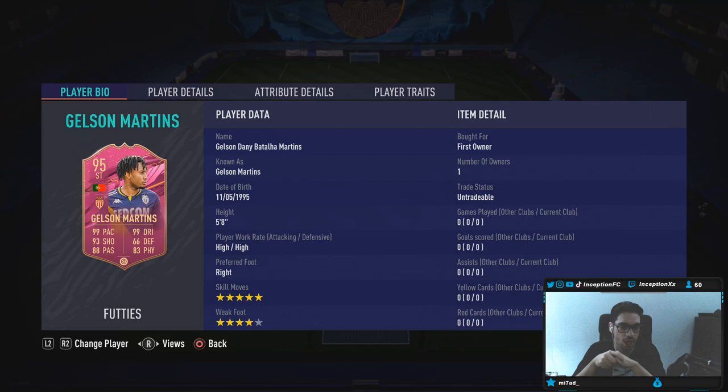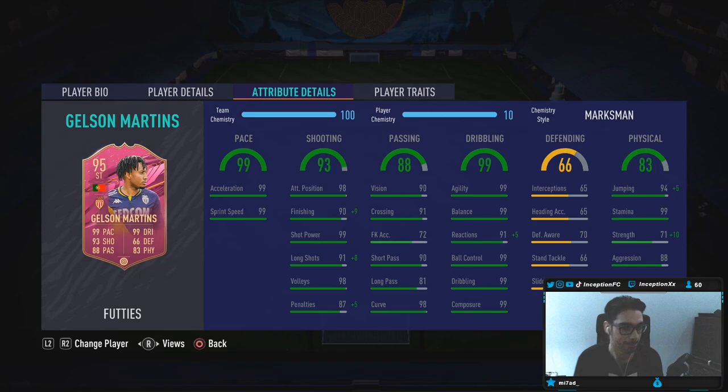With Gelson Martins, we're taking a look at a card who is 5'8", high-high work rates, right-footed, 5-star skills, 4-star weak foot. As you guys know with Gelson Martins, he was a really, really good player to have in the beginning of the year, especially for that link with Renato Sanchez. But look at what they did to this absolute bad boy — his finishing for base card stats was really poor before, but they just absolutely juiced this card to the max.